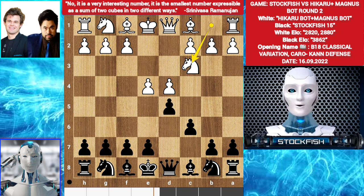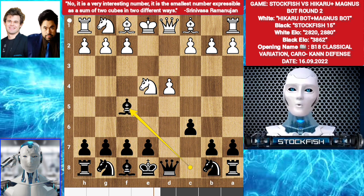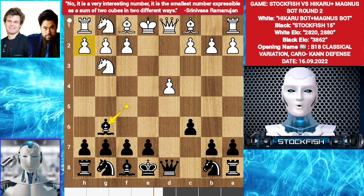Knight c3. D takes c4. Knight takes e4. Bishop f5. Knight g3. Bishop g6. White has many lines here — you can play bishop c4, knight f3, or h4. Hikaru wants h4, but Magnus played the better opening move, knight f3.